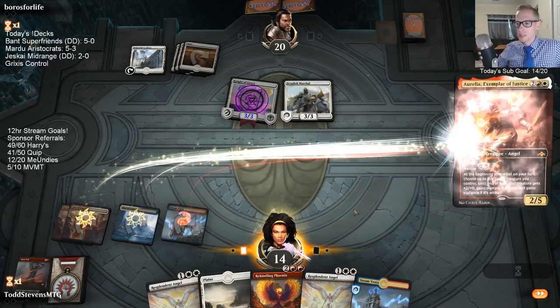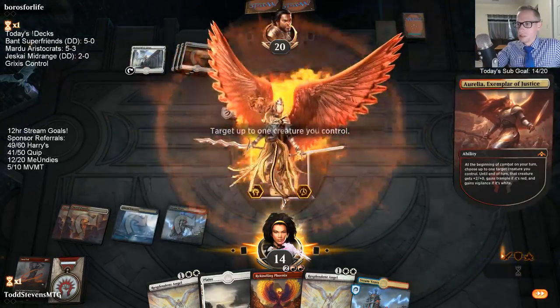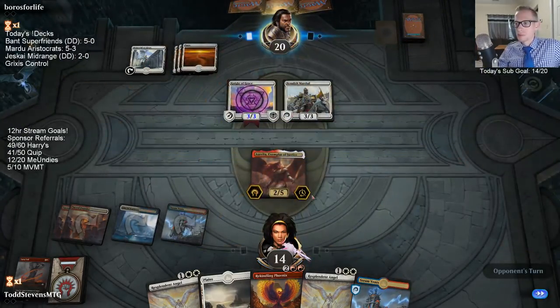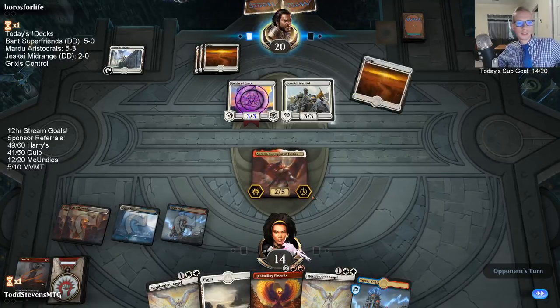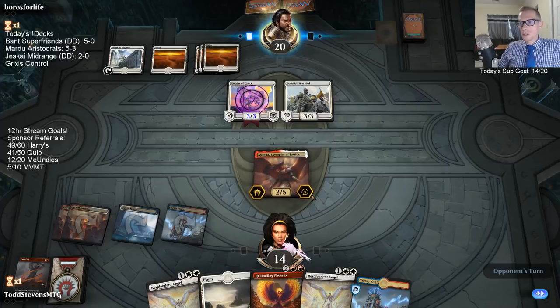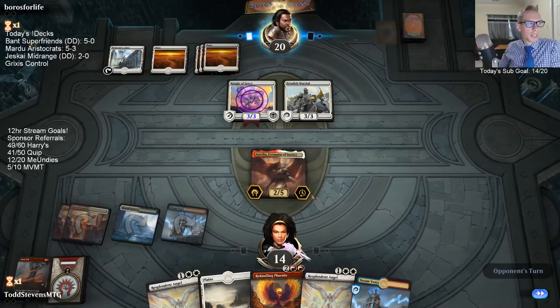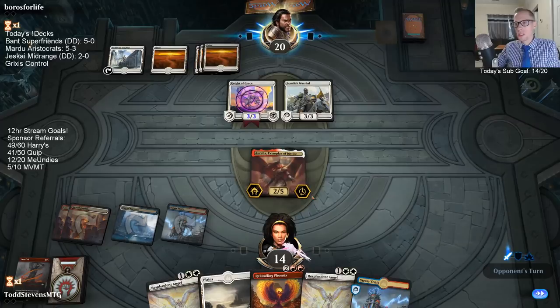It looks like it plays some pretty good defense — first team all-defense back in its day. Sultai Flash was really good. Vivian has been awesome. We played against a Vivian deck with our Mardu Aristocrats and just couldn't handle it. Having all of your creatures have instant speed is really, really powerful.